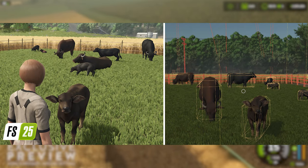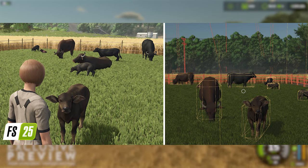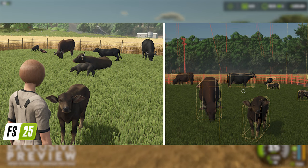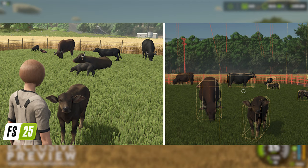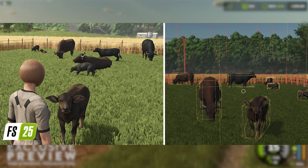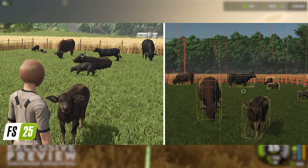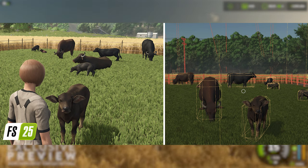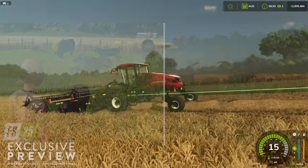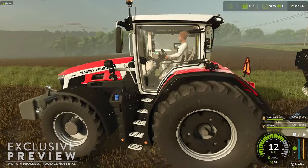The final step is likely the most important: animation. After all, if you've got a beautiful model with painstaking detail in the textures but it doesn't move right, do you really want to use it? You want your animals to freely move about in a natural way while also interjecting some perceived personalities, so they don't just feel like lifeless automatons.